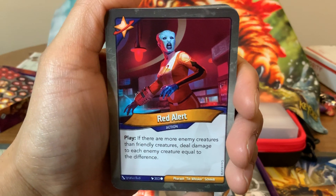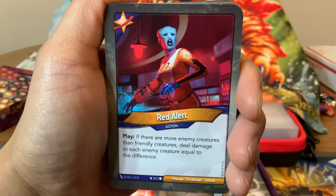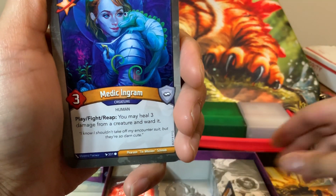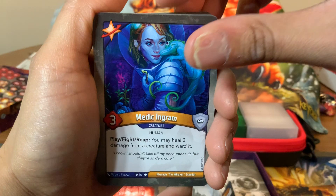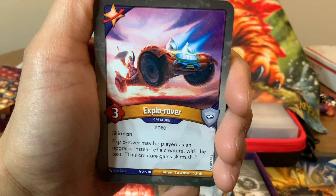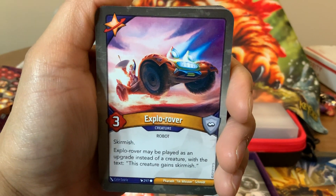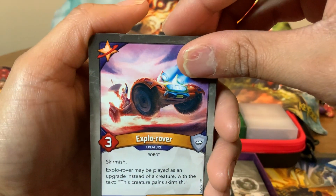Now we have Red Alert — it's an action card. Play: if there are more enemy creatures than friendly creatures, deal damage to each enemy creature equal to the difference. This is a good big swing card to help clear your opponent's board if they get away from you on creatures. Very nice. Next up, we got Medic Ingram — three-power creature. Play, fight, reap: you may heal three damage from a creature and ward it. Another ward effect — very nice. Explo Rover — three-power creature with skirmish. Explo Rover may be played as an upgrade instead of a creature, giving that creature skirmish. So you can either have a creature with skirmish or give a creature skirmish — that's really versatile. I like that archetype of creature that can turn into an upgrade.